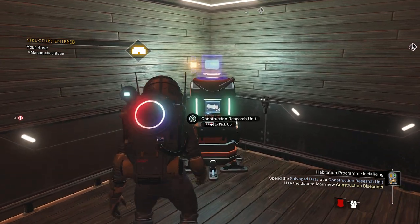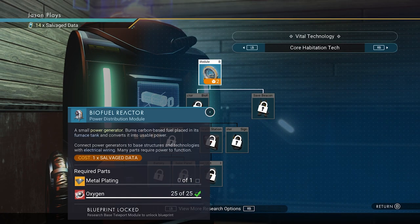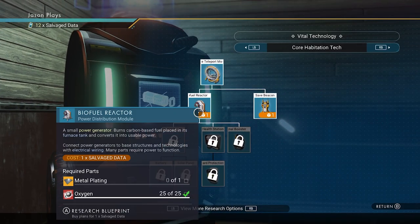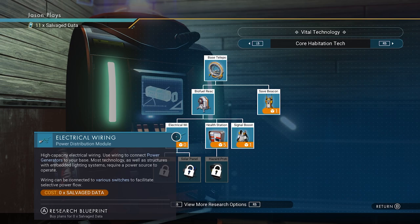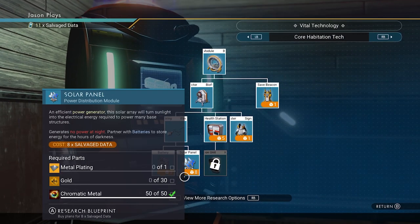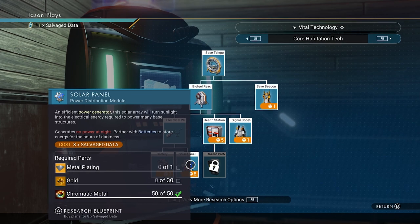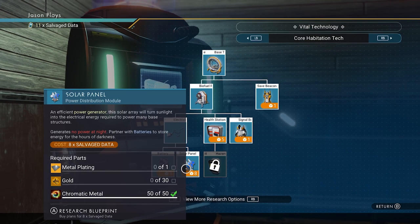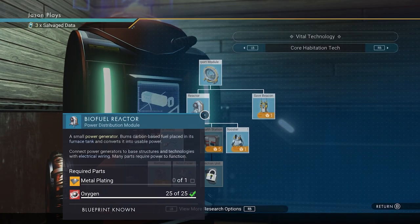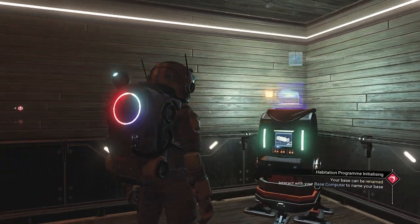Let's go to the construction research unit. We need to start unlocking some stuff in here so we can keep going with our missions. We need two for the teleporter, and we're going to need to make a biofuel reactor. You get your wiring for free — it says zero, so it's free to unlock. I would say either get a battery or get a solar panel. Solar panels are a little harder to get, but I would always suggest getting solar panels — they make electricity constantly. Biofuel reactor you have to put fuel in all the time, which is kind of a pain. So let's get both of these, and the battery.